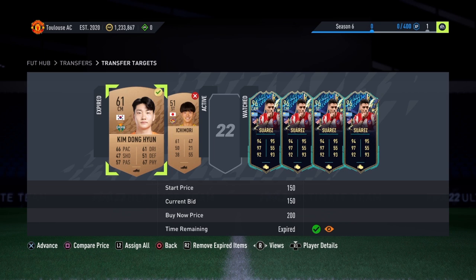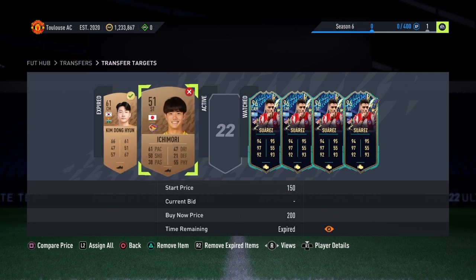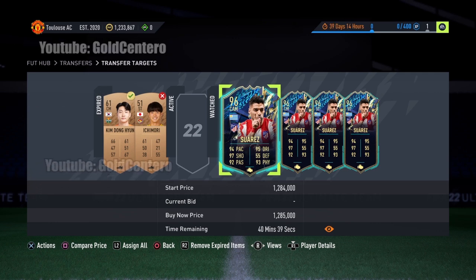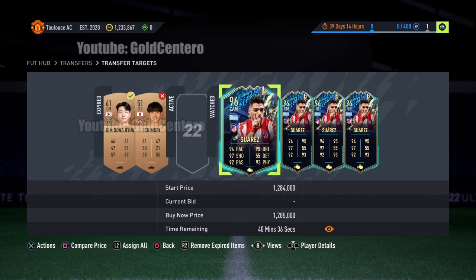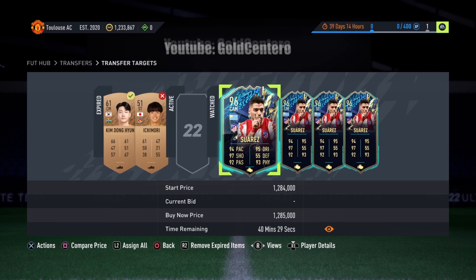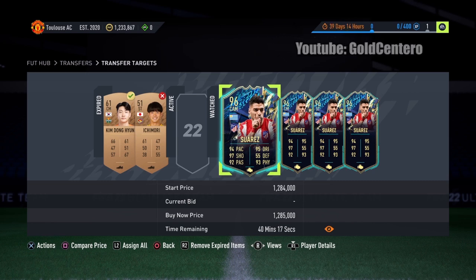Let's go to Transfer targets. Now we are going to find the two cards that we placed a bid on and added to Transfer targets — we are going to ignore these two cards. One fun fact about this glitch is that it usually works easier when the servers are weak. When there are a lot of people playing, the servers get weak, so that's the time when glitches are easier to do. But it doesn't matter because this glitch works every day, any day. Let me know what day of the week it worked for you.